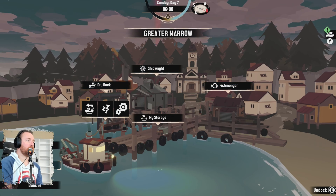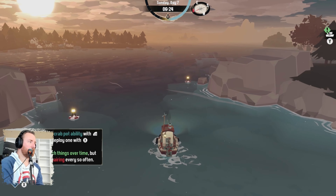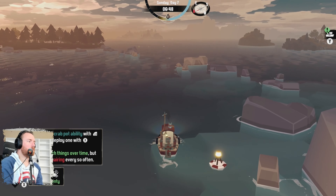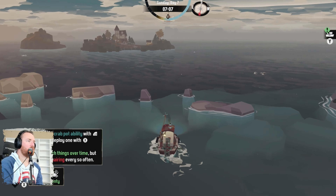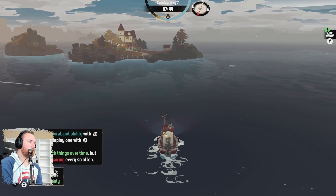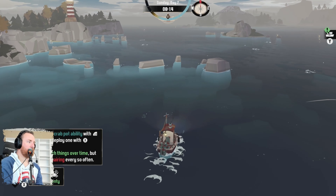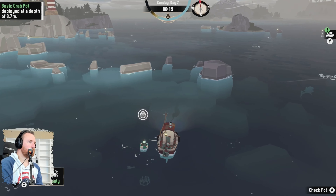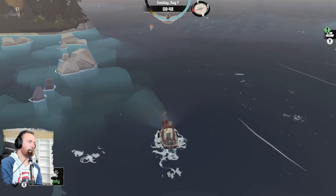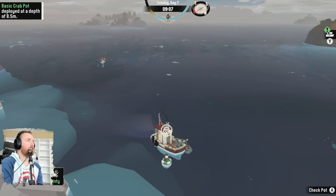Hopefully after this day we'll have enough to attempt a little nighttime action. Select the crab pot ability with left bumper and deploy with X — they catch things over time but need repairing ever so often. This kind of tells you how many crabs there will be depending on where you are. I kind of want to go out here in the depths and see what's out here. We want plenty, obviously. So we'll deploy here — nice, it shows you where it is. We'll place another one over there too.